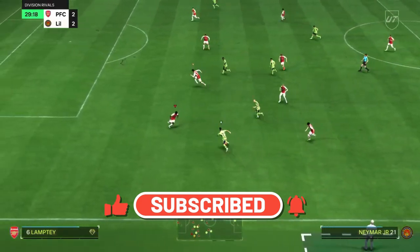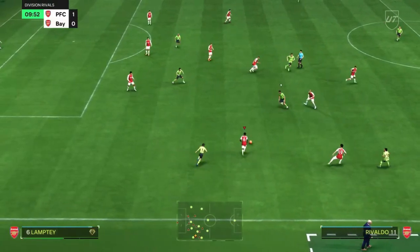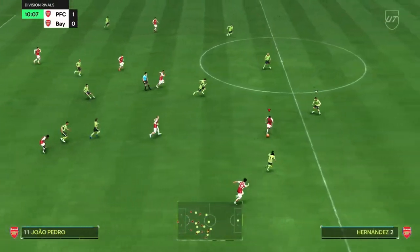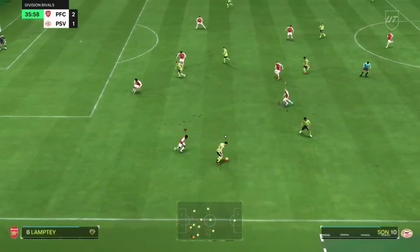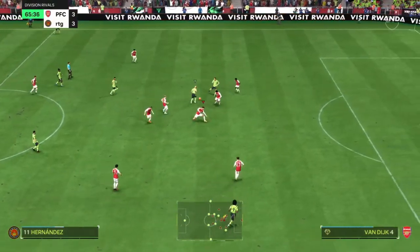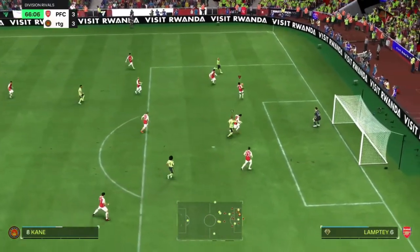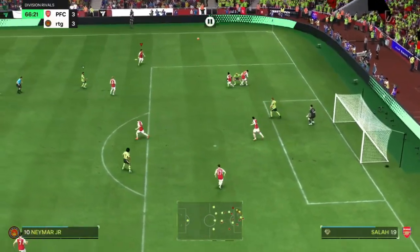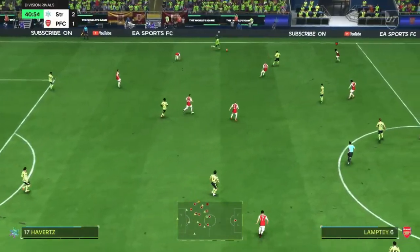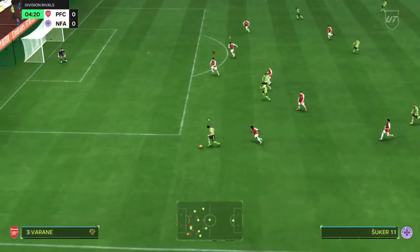Lamptey is a fairly solid defender who can make some really good standing and sliding tackles. Because he's so quick he can keep up with a lot of the quicker wingers in the game and take the ball away from them pretty well. His defensive positioning is very good too, putting him in the right place to stop attacks taking shape. The only thing that lets his defending down is how weak he is — when running beside opposition players, it's a little too easy for him to bounce right off them and lose his momentum.